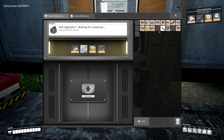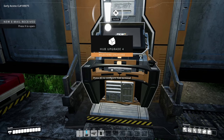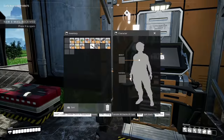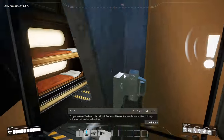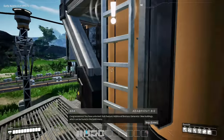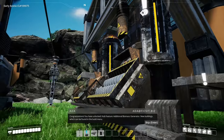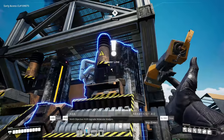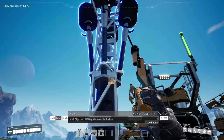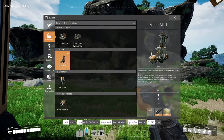We are going to start off by upgrading our hub once again. Give me that auto miner, I need it. New buildings, player base upgraded - we got an additional biomass generator which can be found in the build menu. Look at that, we got another one. Let's get this connected right here.